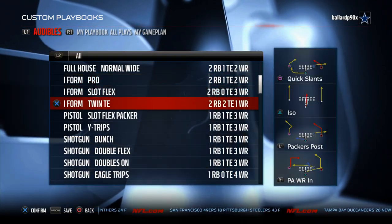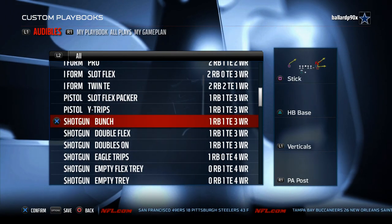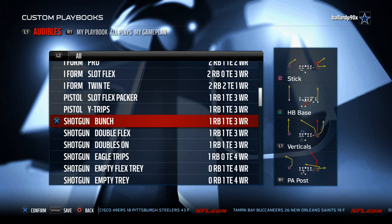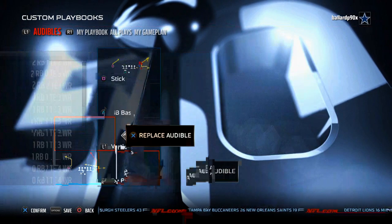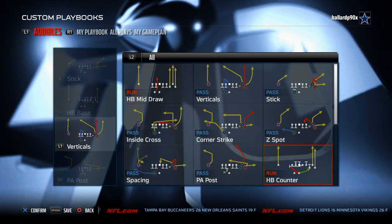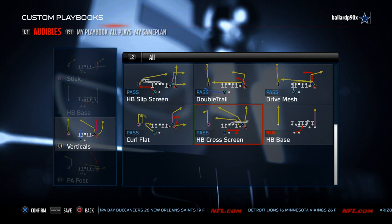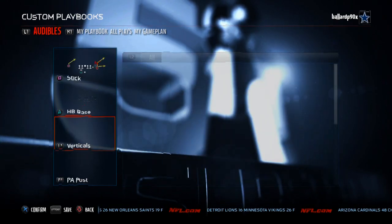I-Form Pro doesn't have the I-Form Twins, which is a bit of a bummer. It has the Pistol Wide Trips, though I don't get much out of those pistol formations. The Shotgun Bunch from Green Bay is really, really good — the audibles are nice, you get a corner route out of stick, halfback base as a quick audible, verticals, and a nice running system from the counter. It also has really good cross screens unique to the playbook.